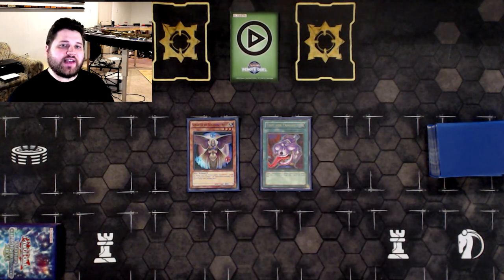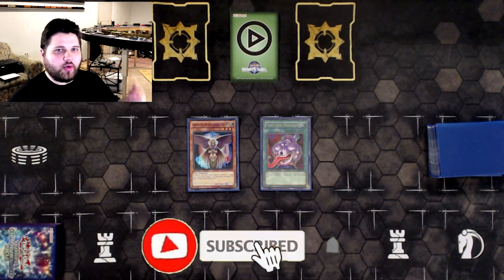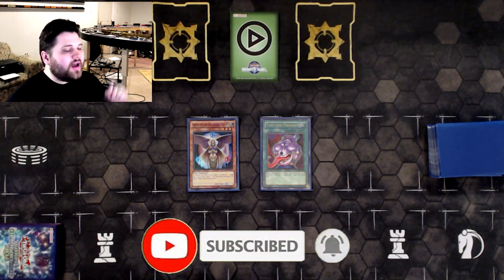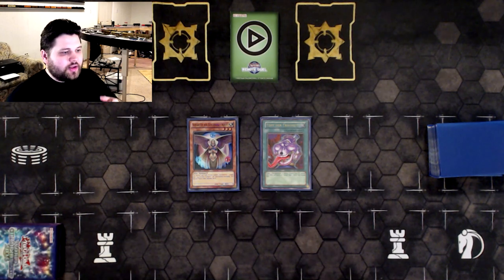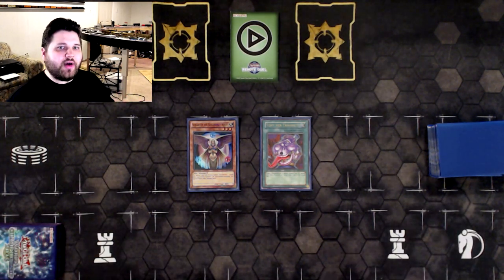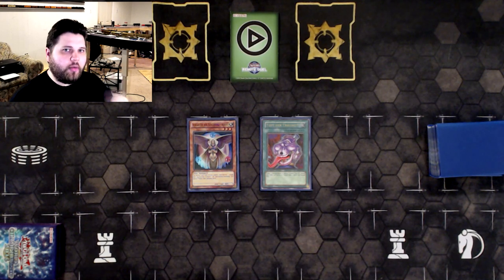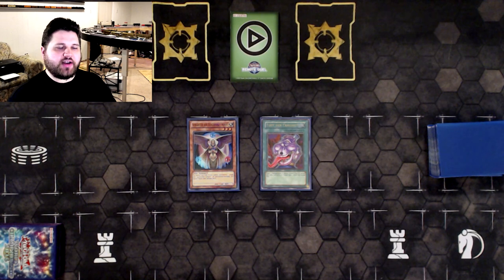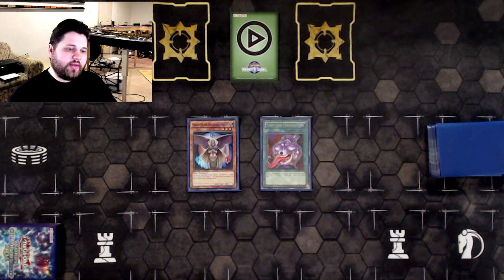Pot of Avarice — I keep referring to it and Exodius as superior extenders. What do I mean by that? I mean that they are exactly that — extenders that are superior to other extenders. I don't even consider Lee and World Legacy World Chalice superior extenders in this deck, since they're effectively tied to each other and the same card, and those cards are directly searchable just naturally playing through Eva. You naturally funnel into those cards, and those cards are insanely powerful. Exodius and Avarice are ridiculously good extenders because they give you so much gas.